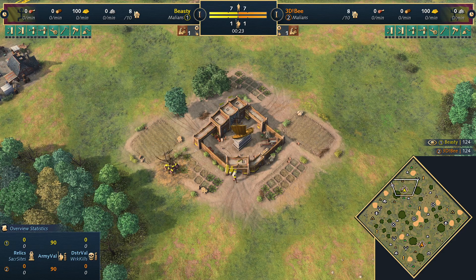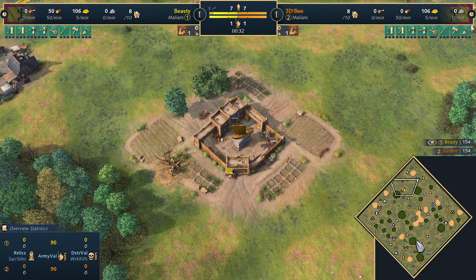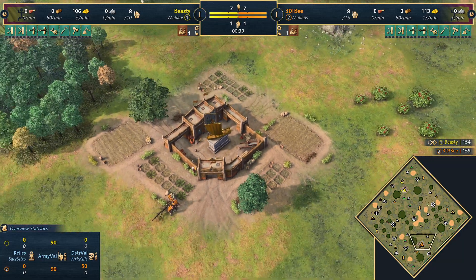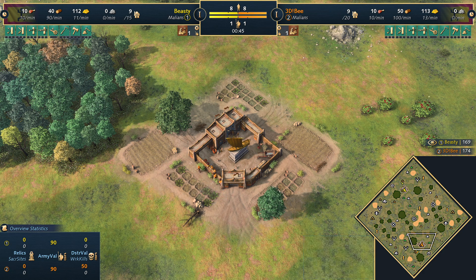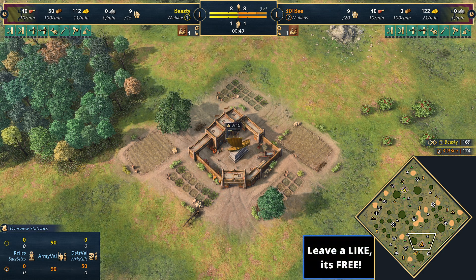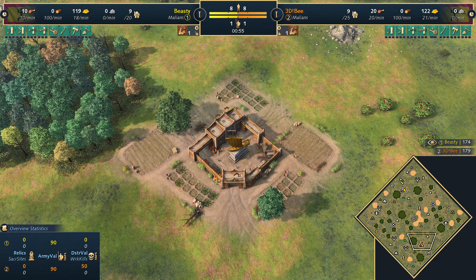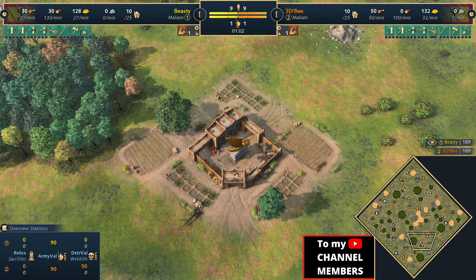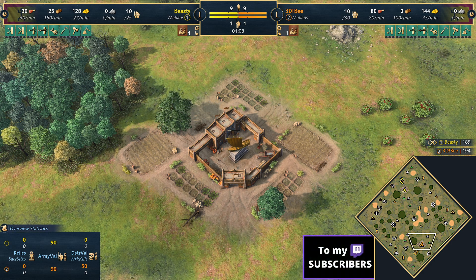Welcome to Dry Arabia. Spawning in the north corner of the map in yellow, we've got Beastie Cutie playing as the Malians. He's facing up today against 3DB, spawning in the south in orange, also playing as the Malians. Welcome everyone to this Malians mirror on Dry Arabia — what promises to be a fantastic game of Age of Empires 4. With a Malians mirror like this, it's going to come down to fine, delicate, intricate details.